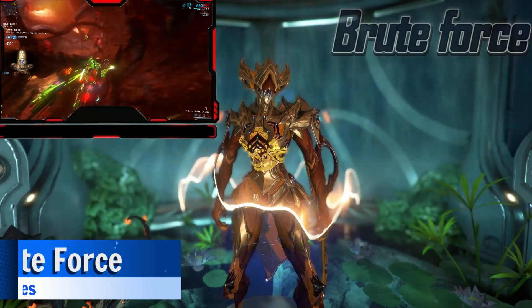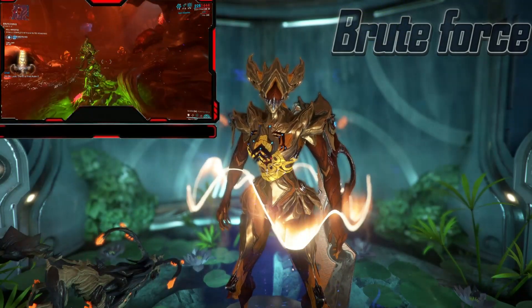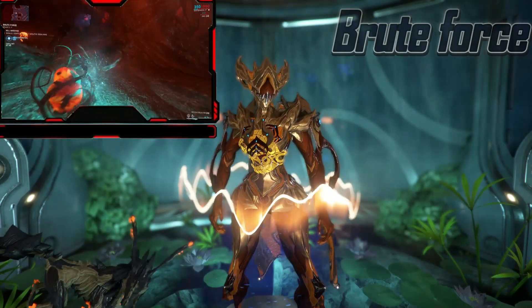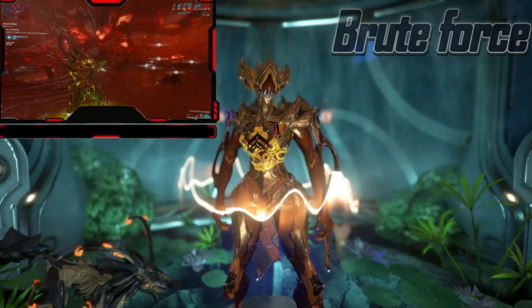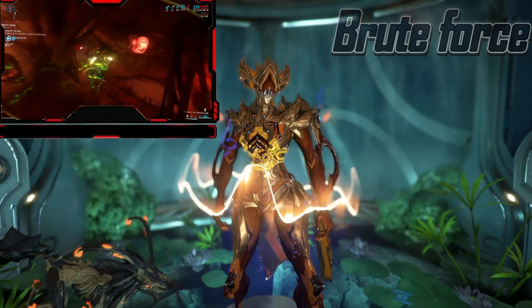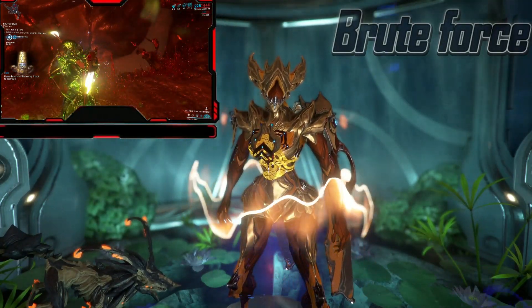Then we have Reach the Hive. Attack the hives, then kill the enemies. There is not much you can do to speed up this stage, which tends to be the longest. Enemies tend to spawn in 3 waves, so get ready to pop that hive. Sometimes the hive will expose itself after just 1 wave, though that is kind of rare.